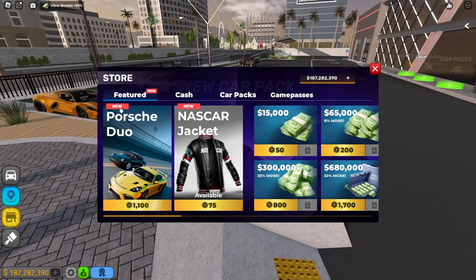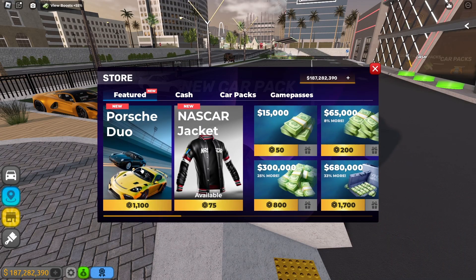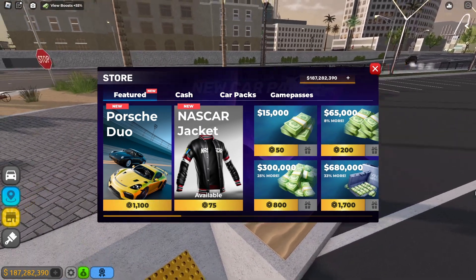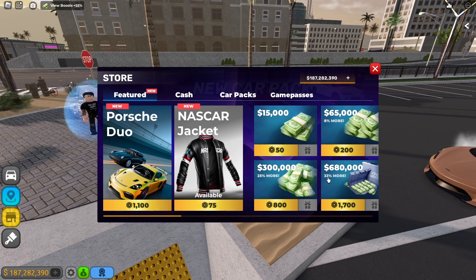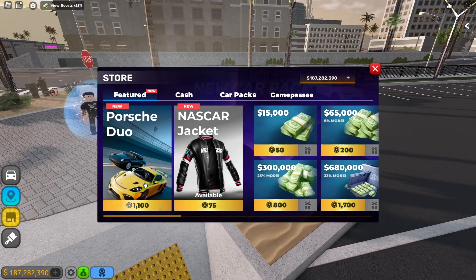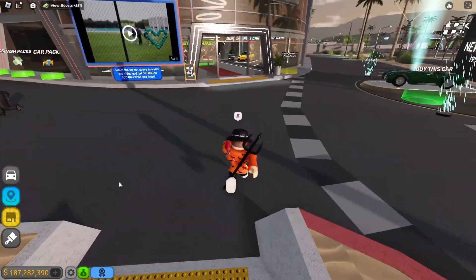This is the Porsche Dual, the new car pack. The price of this car pack is 1,100 Robux — pretty expensive. But I'm sure most of you are going to say it's not really worth it because the cars probably suck and are slow, made for collection. Well, watch till the end to see if it's really worth buying. I already have these two cars and we're going to be reviewing them.